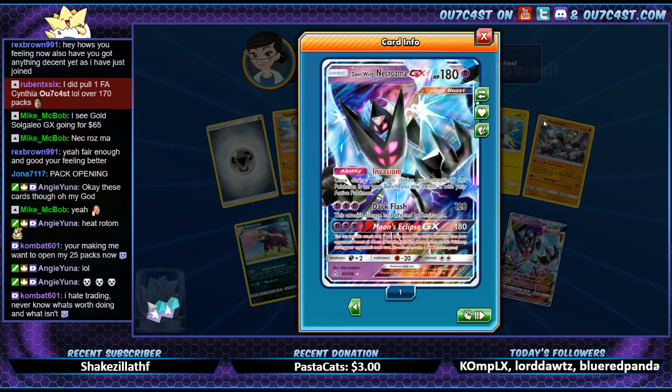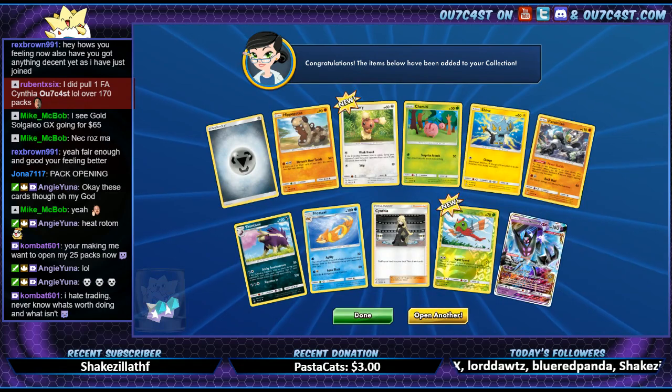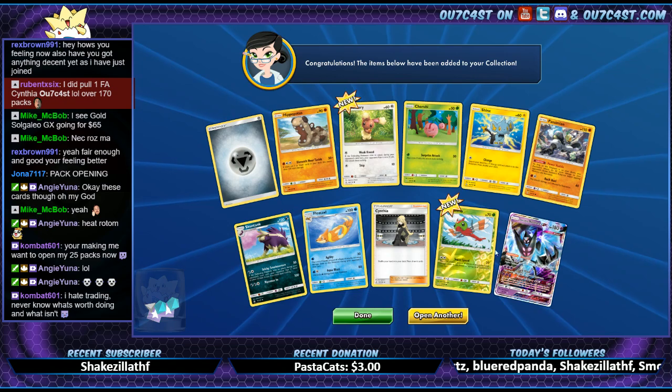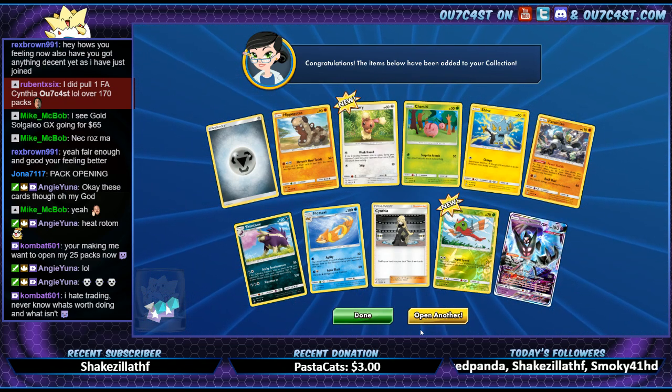Yeah, Dusk Mane is around 7.5 or something — decent. Yo Trapezi, thank you so much for the follow! Alright, so that one's the worthless one — this one's only worth like a pack or something. The other one's like 7.5.